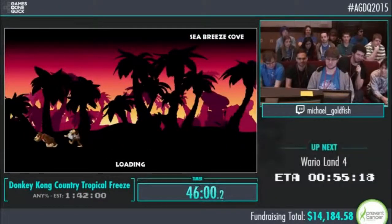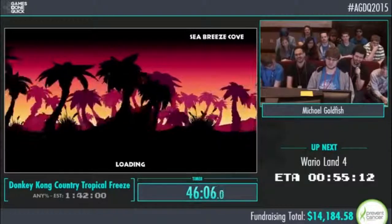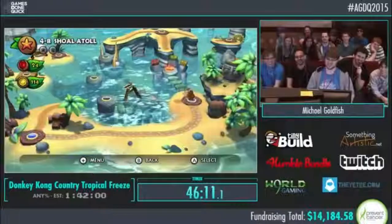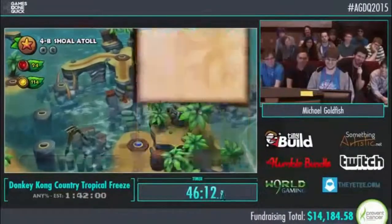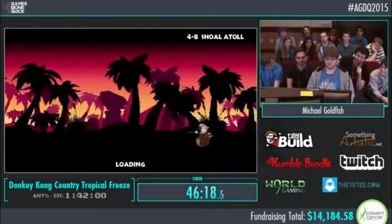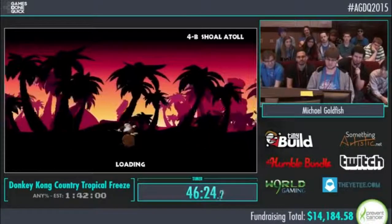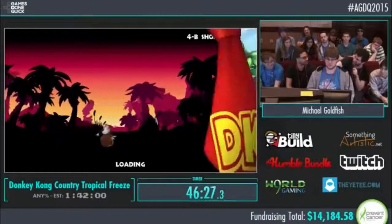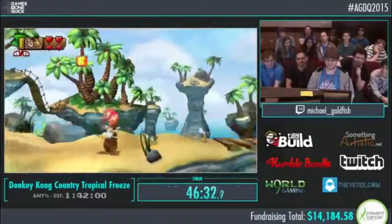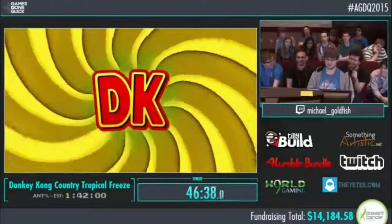This next level is lovingly called Tropical Keys — it's pretty trash. The normal route of 4-2, 4-3, 4-4 are three of the coolest designed levels in this game with really cool speed tech, even if one of them is an auto-scroller. But here in 4B, we're going to find some keys, unlock some rooms, and get through the level. The funny thing is that every runner has died here by drowning, and it's a 3-minute time loss if you die right at the end.